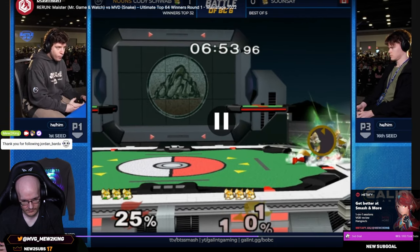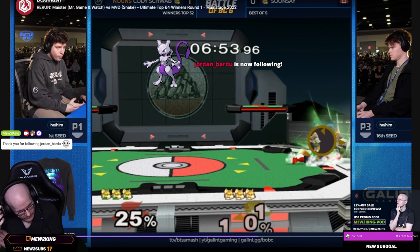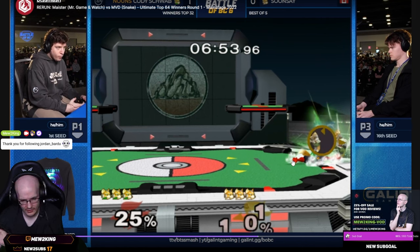This only works in Fox ditto and not versus Falco because Falco's tech roll is way further. With the same invincibility frames, Falco gets way more distance on the tech roll. So Fox being able to down-smash another Fox's tech in place with the walking down-smash is Fox-specific. I used to use this against Fox — I made this up in like 2005, 2006.